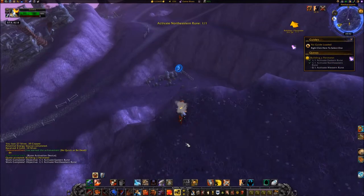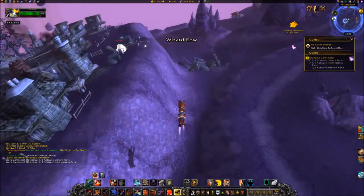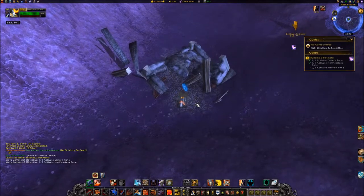Go southwest to 5486. Use the rune activation device to activate the western rune.